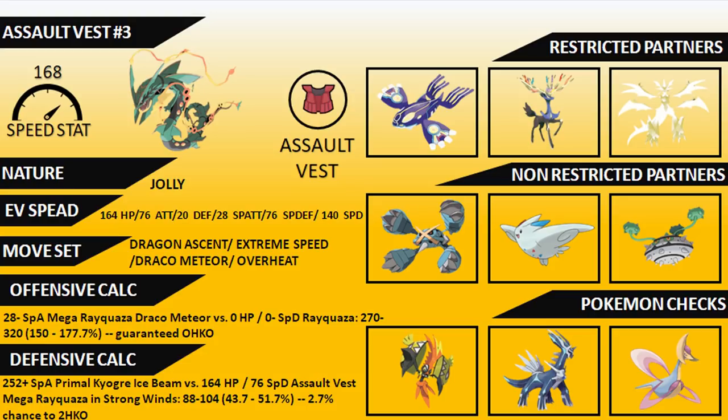Common restricted partners for the Assault Vest set include Primal Kyogre, Xerneas, and also Ultra Necrozma — both the Dusk Mane and Dawn Wings variants complement Mega Rayquaza quite nicely. Non-restricted partners include Mega Metagross, which handles opposing Fairy and Steel types with Stomping Tantrum that Rayquaza otherwise struggles with. Togekiss is a real nice partner with Follow Me redirection, Tailwind for speed control, Dazzling Gleam, and Air Slash. Ferrothorn is also nicely paired up alongside Primal Kyogre and Mega Rayquaza, giving additional options against threatening Fairy types.